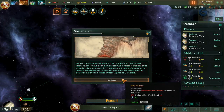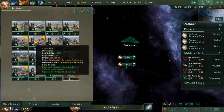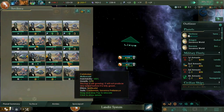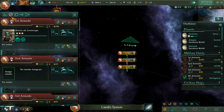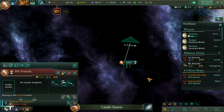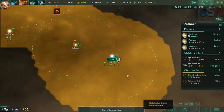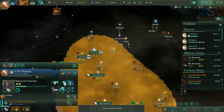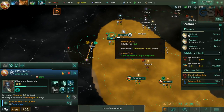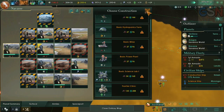Sins of a Sun. The planet seems to have either been bombarded with nuclear warheads quite recently or been exposed to a concentrated beam of cosmic rays, perhaps from a nearby supernova. Where are they? Is the new POP growing? Yes, the new POP is growing. And merge those fleets. We do need a new admiral. Now we are running out of power once again — seems to be a running theme here.